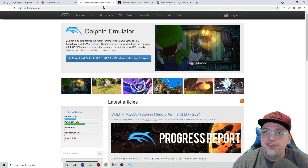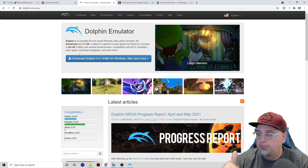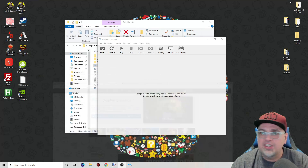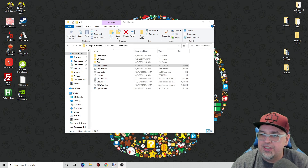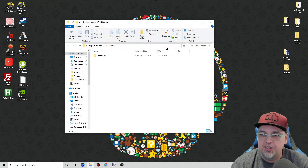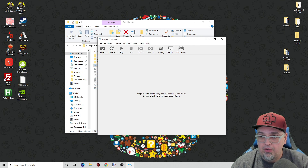The Dolphin Emulator — download it at dolphin-emu.org. Link will be down below so you can easily grab it. I already have it standalone. I have a folder on my desktop called Dolphin Master. I'm going to go ahead and open that up, get into the executable, and here we go.